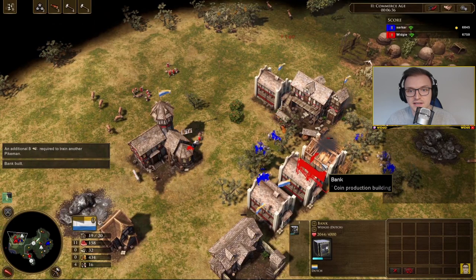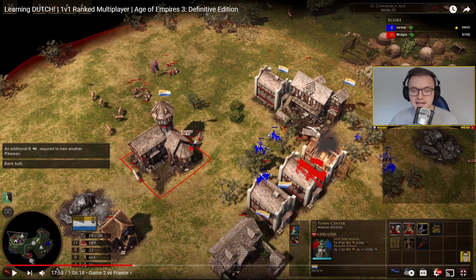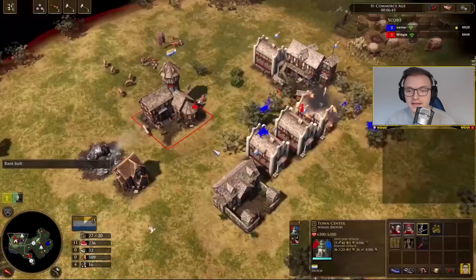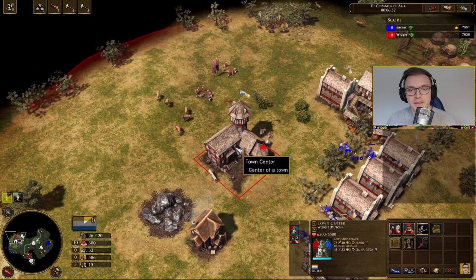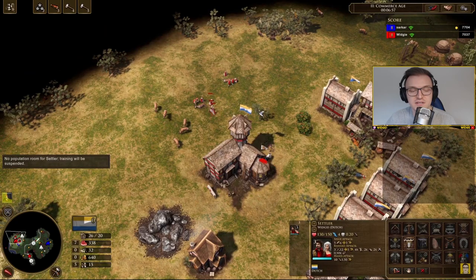There are five hussars here. What the opponent isn't doing well is instead of sieging the bank, he should be picking off my villagers — raiding them to really hurt my economy. Instead he's trying to siege the bank. I've managed to build the bank, and the minute I built it, it gives you a ton of XP as I mentioned. Now I'm able to get my eight pikemen coming out of the TC.